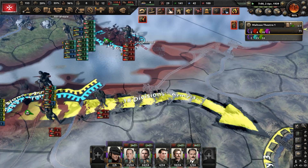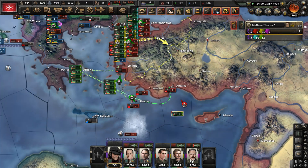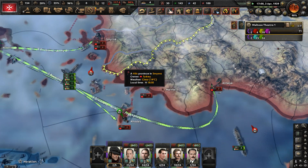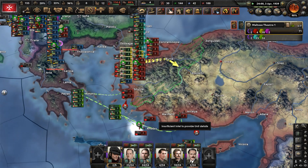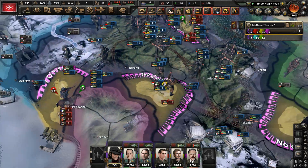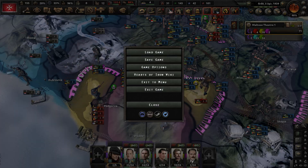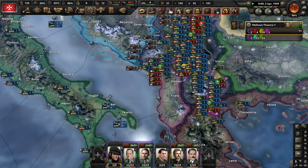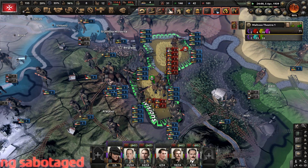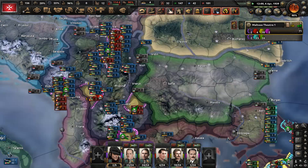With the Ottomans distracted with these naval invasions, maybe we can break through somewhere — not in Antalya though, that's going to be a lost cause. Let's drive these enemy troops out of Serbia and keep it on lockdown. The Belgian army is gone — look at all those divisions stuck there. That has to be the entire Belgian army lost in Serbia because they got cut off from any support.